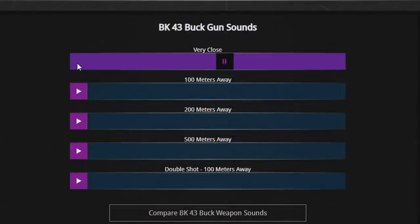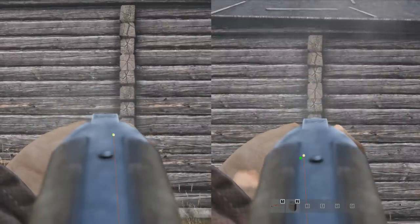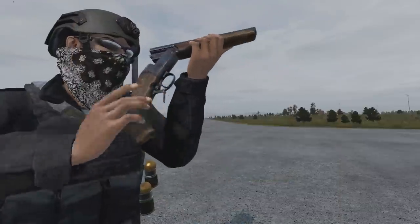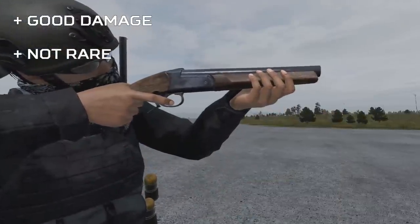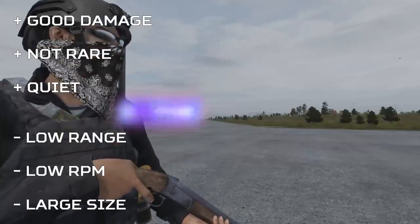Similar to the double-barrel, the BK-12 can be sawn off, but doing so doubles the recoil, doubles the spread, and seriously cuts the effective range — for a measly reward of 17 extra inventory slots — so very much not worth it unless you can't resist the look of a sawed-off weapon. To summarise the BK-12: good damage, easy to find, and relatively quiet for such a powerful weapon, but has low range, an incredibly low rate of fire, and takes up 27 slots in size.